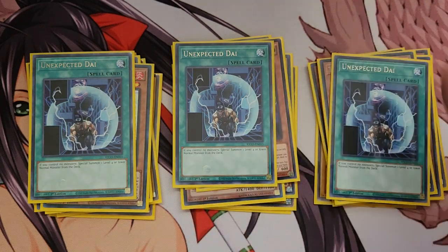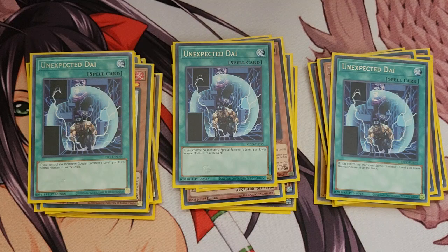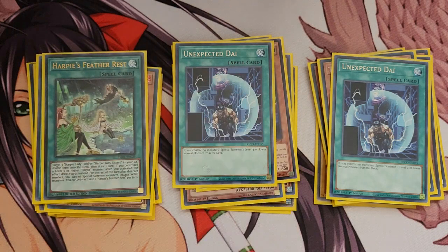For spells, I'm running three Unexpected Dai because I'm running six vanilla monsters. My main goal is to go for Harpy Lady — and as you've noticed, people use this very often in Harpy Lady decks. I use it in my Harpy Girl deck as well because of the six vanilla cards. Unexpected Dai lets you special summon a level four or lower normal monster from your deck to your field, but you cannot have other cards on the field when you activate it.